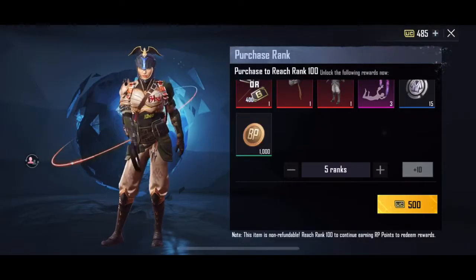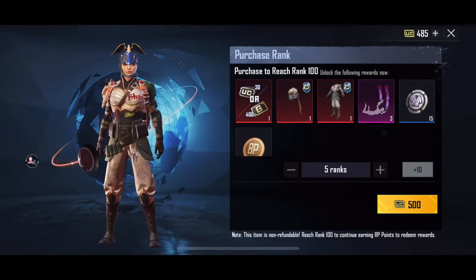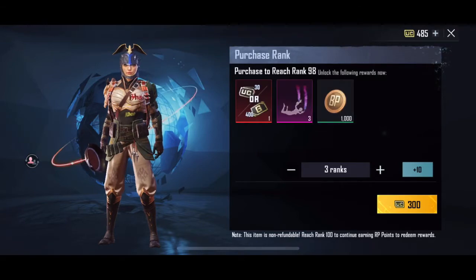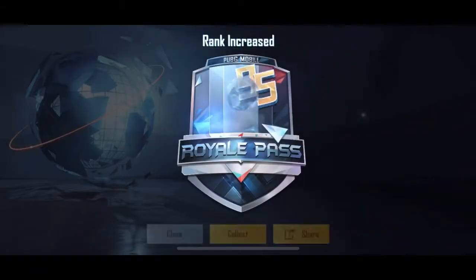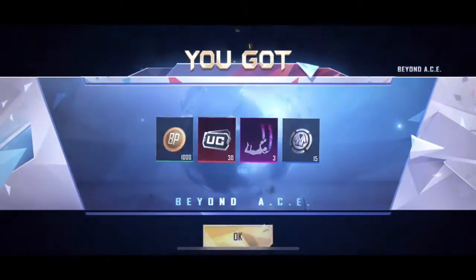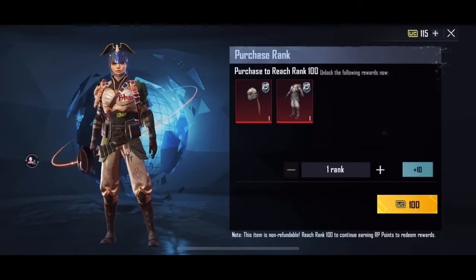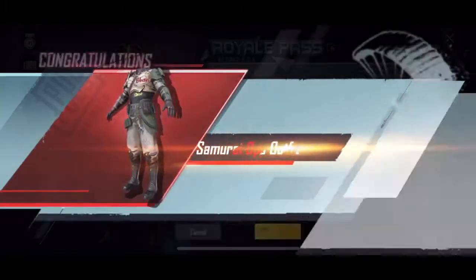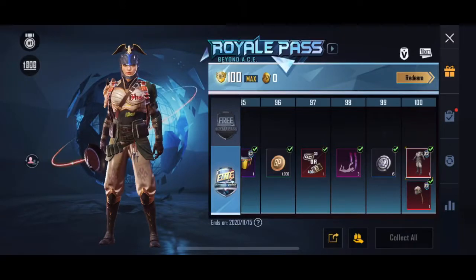I forgot — one, two, three. Purchase that, bam, okay. It's exactly 100 and with the UC — bam, right there.